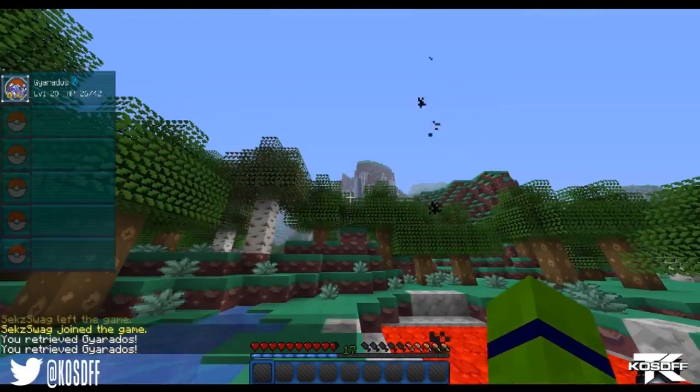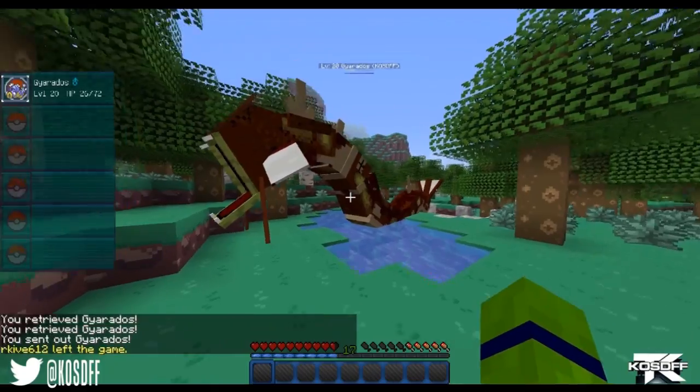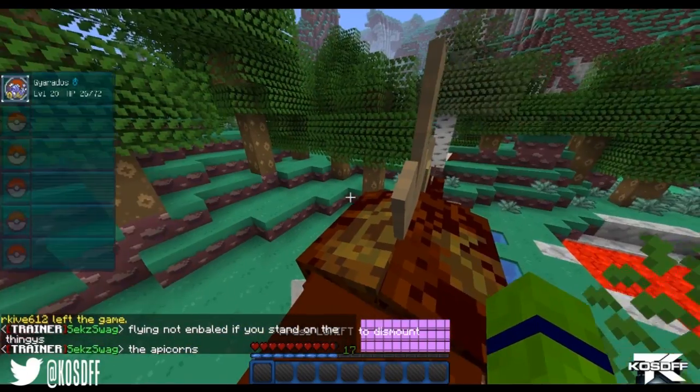Wow, it's massively huge and I can't even see it. Let's see if we can fit him in here. Boom — zombie Gyarados! Cool looking skin, just burnt to hell. It's either a burnt or a zombie Gyarados. Either way it's pretty sick. And you can ride this thing — if you don't have any items in your hand you just click him.